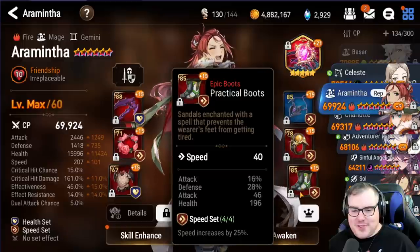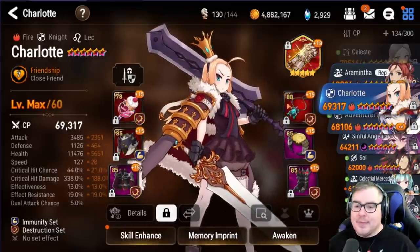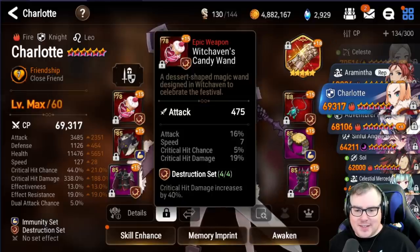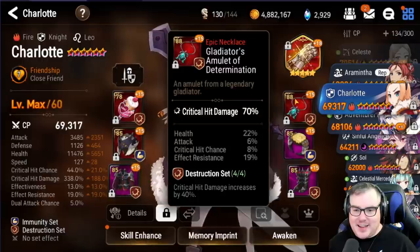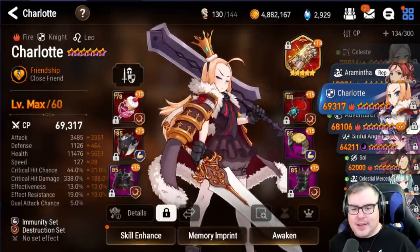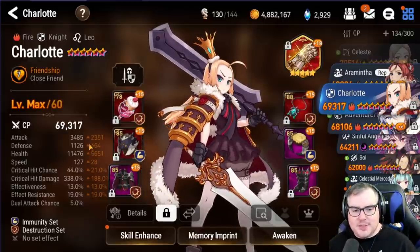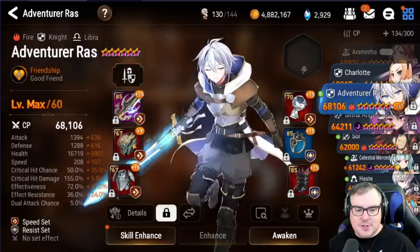We actually built Charlotte as well. Not sure on her artifact either, but she's just kind of sitting here. I figured I had a decent gear set to put on somebody that doesn't need crit rate, so I wanted to see how much damage she would do with a little bit of tankiness.